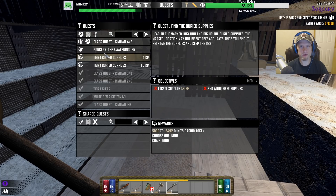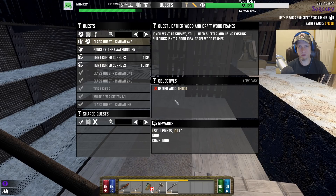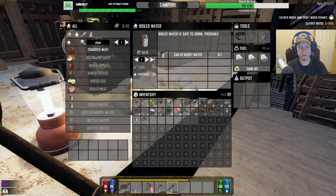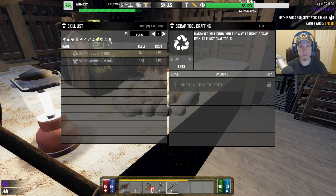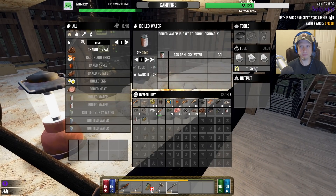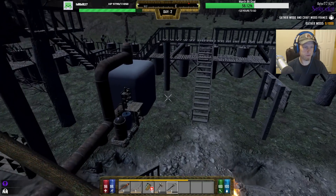Do I want to do buried supplies? I guess I do. Class quest — a thousand wood? Oh my god. Any points for that? No — actually I might have just missed it. Fair enough. Turn that off.